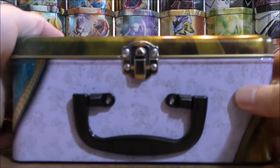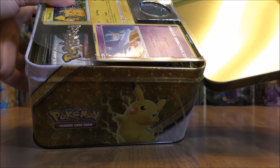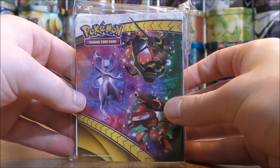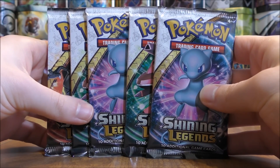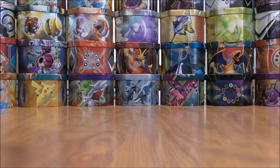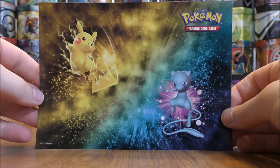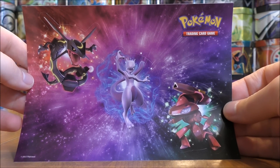This is just like a lunchbox — you can open it up just like this, and here's everything on the inside. First up, here's a look at the collector's album. You can see some of the featured Pokemon on it and store up to 60 cards inside. And here are the five Shining Legends booster packs, which we'll get to opening in a minute. There are also two sheets of stickers — this one features Pikachu and Shiny Mew.